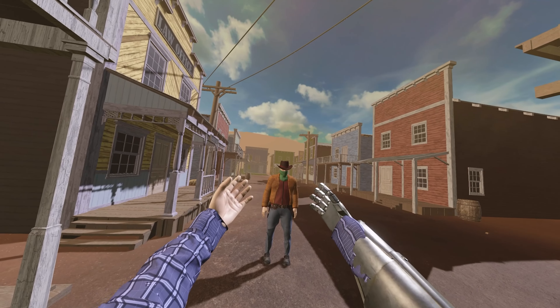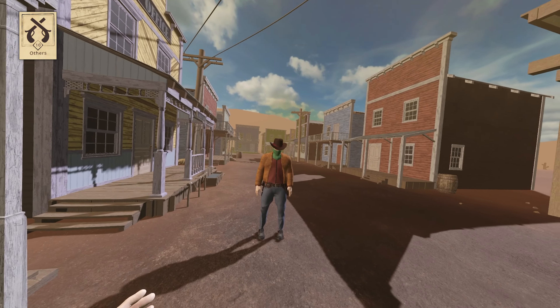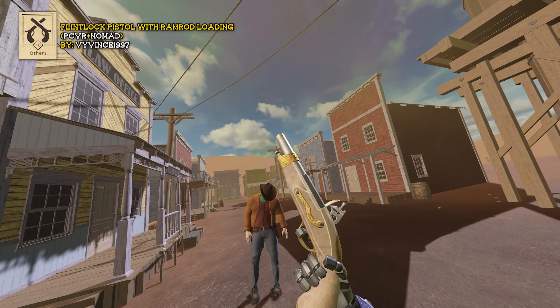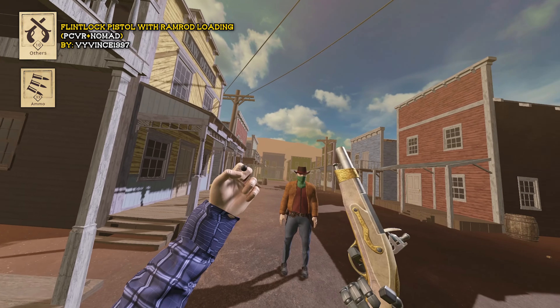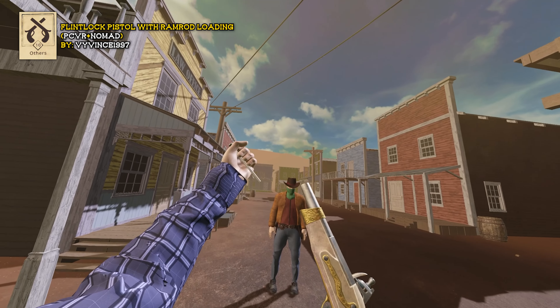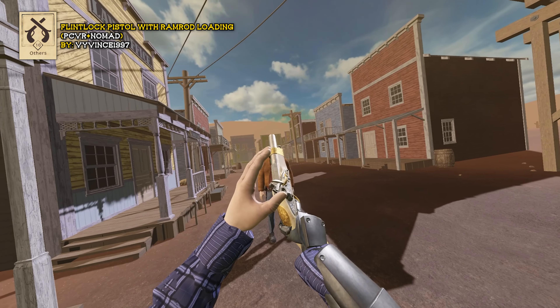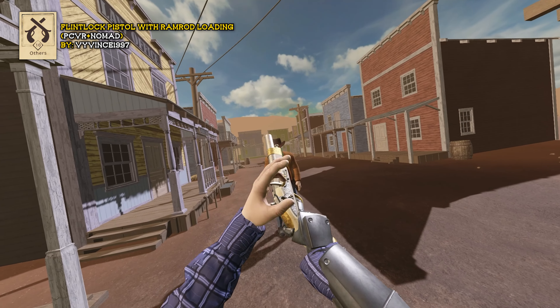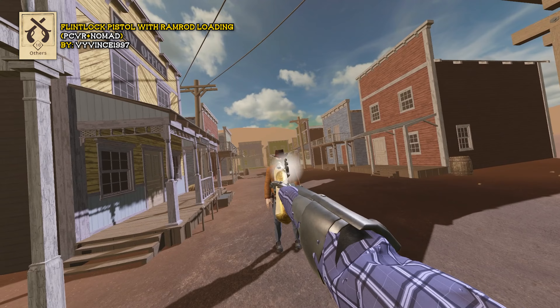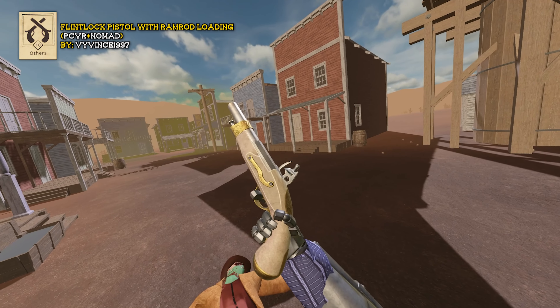Before we move into more modern weaponry, we're going to check out the Others tab, which has some more old school items, such as this Flintlock pistol. It takes musket ball shots — you'll find these in the ammo category. Drop it into the barrel, grab the ramrod, drop that in there, grab it out again, and place it back. You can grab the Flintlock with your other hand to cock it, pull the trigger, and fire.